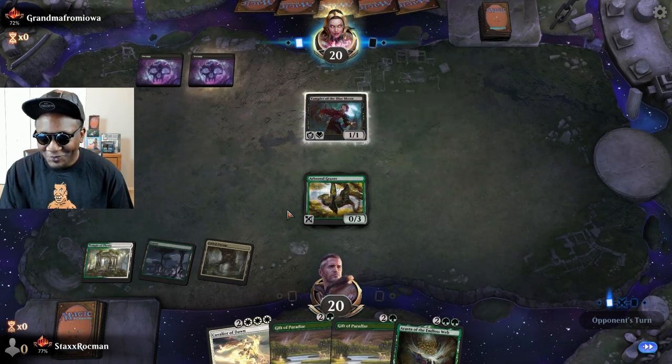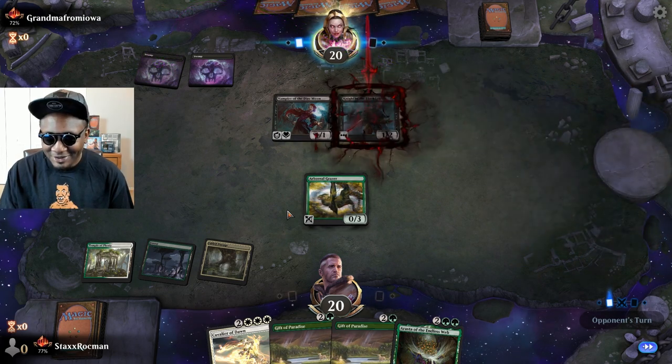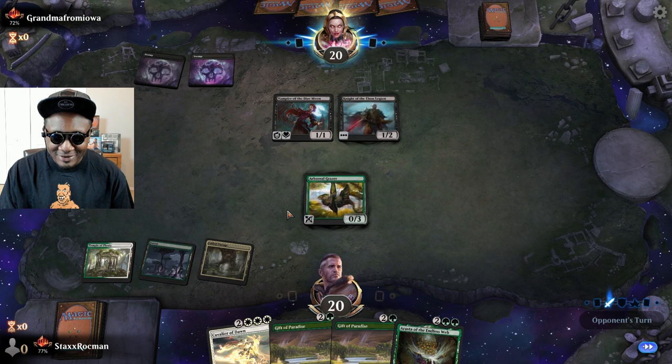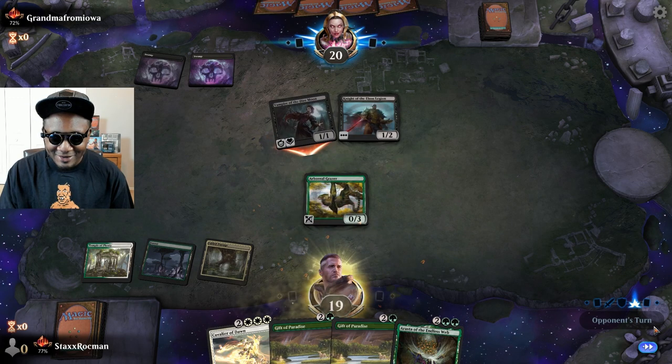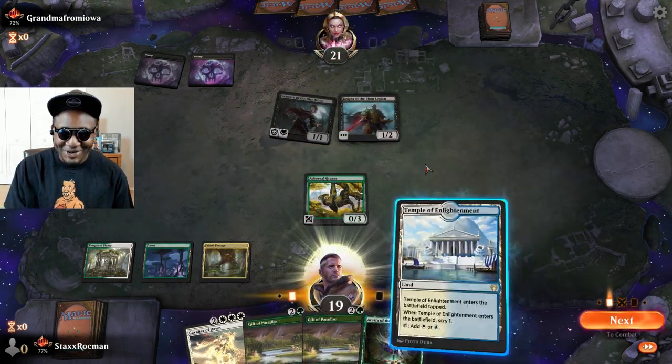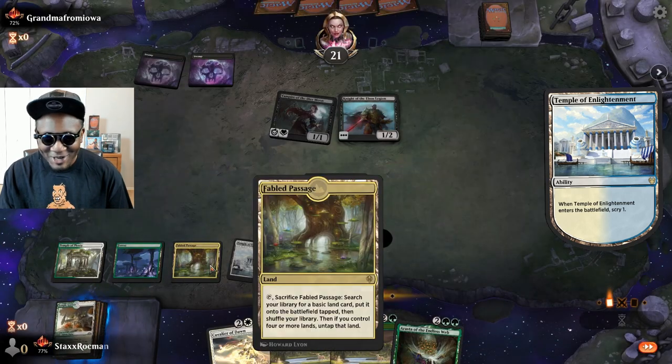I should have played Fabled Passage first and then fetched and then played the forest — I did that backwards because I was sitting here talking about grandma. Hopefully I don't get screwed here. I didn't get punished for the misplay.